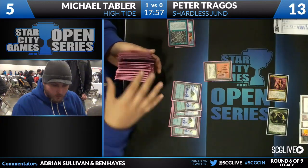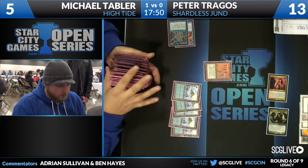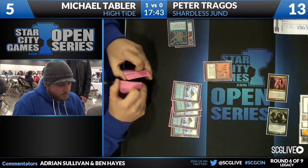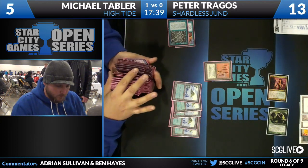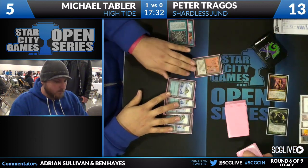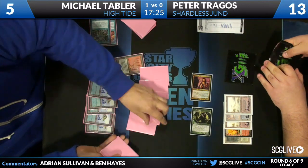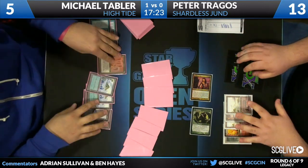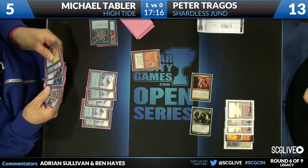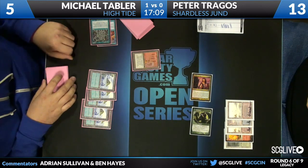Michael is actually now down to five life, so just a Punishing Fire and a Lightning Bolt — or a couple of Lightning Bolts — would do it if Peter has those cards. Both players going through a lot of shuffling, making sure they're randomized after shuffling those graveyards back in. We've been informed that Michael has one blue mana floating and the storm count is at four. We just saw a deck that could win with a storm spell in Tendrils of Agony. Here we're going to see Michael looking to build up a really large storm count, probably using Cunning Wish to get a Brain Freeze and mill all of Peter's library.